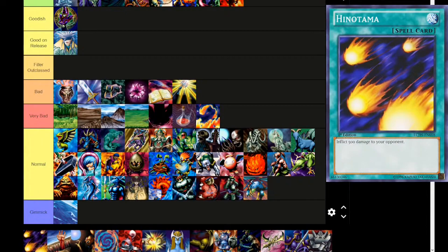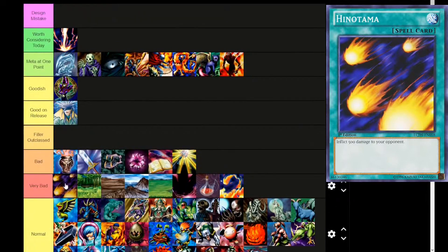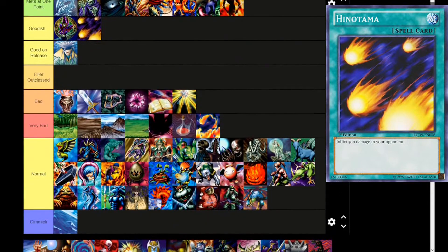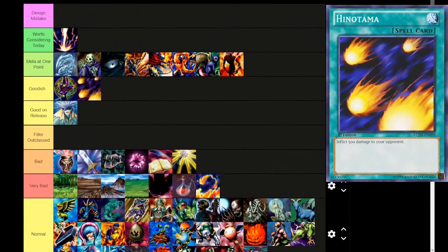Next up, Hinotama — not Hinotama Soul. Inflict 500 points of damage to your opponent. It's better than Sparks and better than Red Medicine. I think I've actually seen it in a burn deck before, a very early version. We'll put it in Good-ish. It's definitely outclassed — there are better cards even in this set — but getting to that critical mass of burn cards was a little hard.